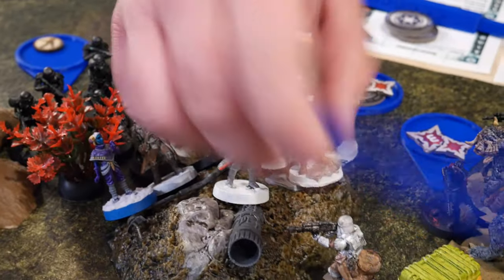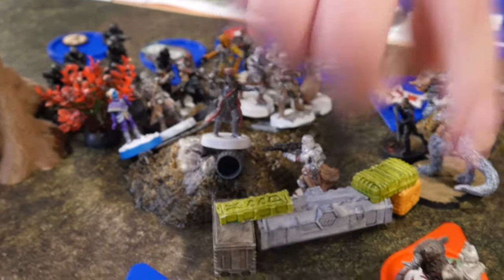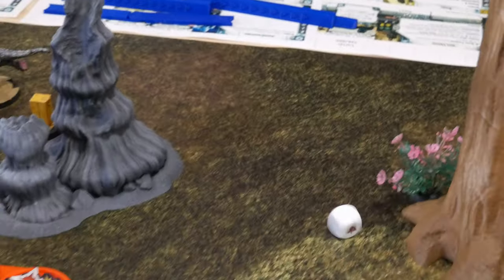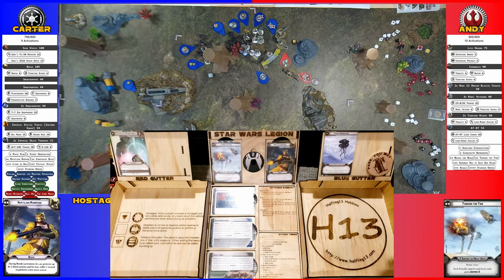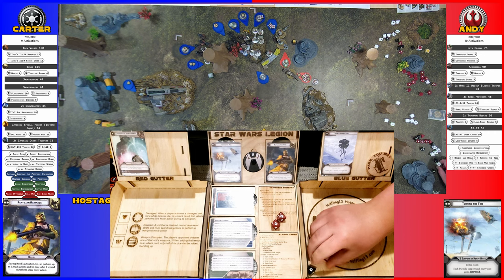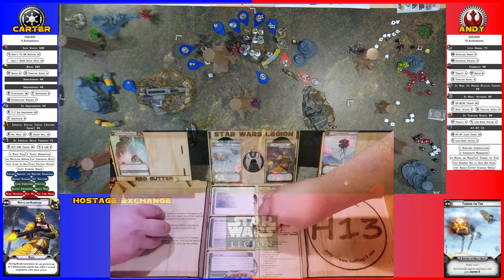The Tauntaun lives — three crits incoming. Rolling three dice, need all three to save. All three — he saves! He's a ghost. Thank goodness.